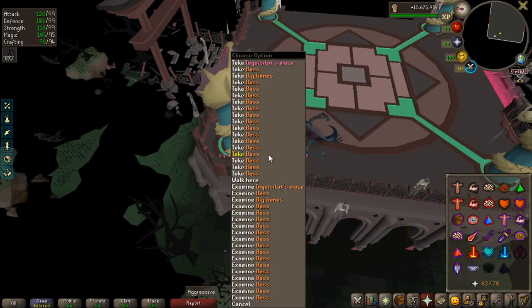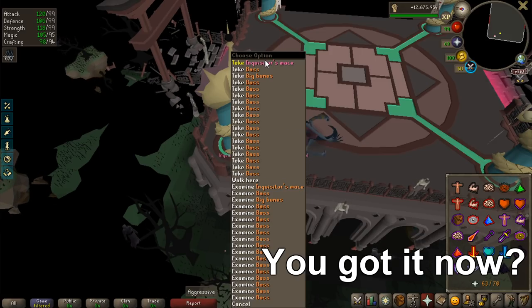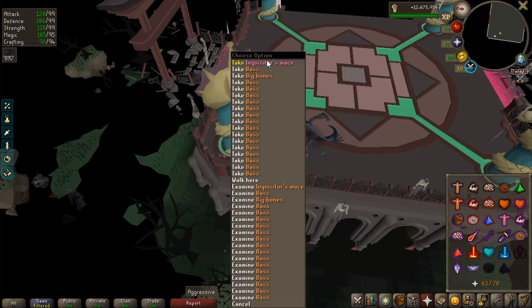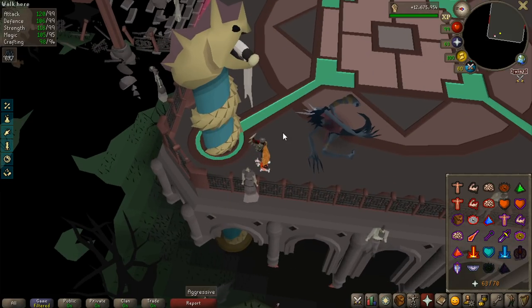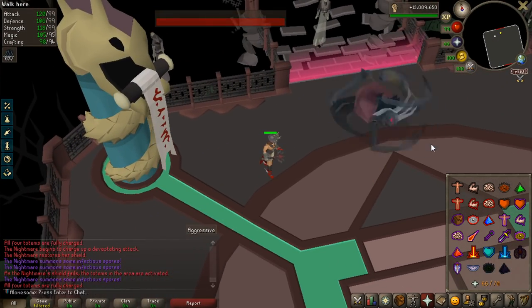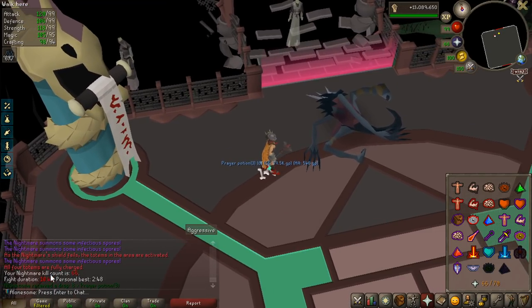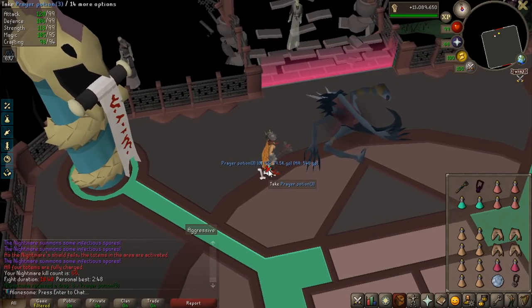What is the kill time of a solo with Inquisitor Mace and the Helmet now, with more Crush Bonus and Strength Bonus? 10:40 — that is really fast actually, so nice. Now that I have two Inquisitor pieces, I actually want to go and do some God Wars.